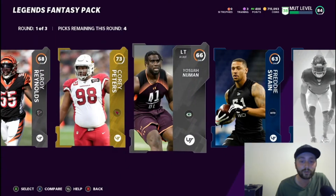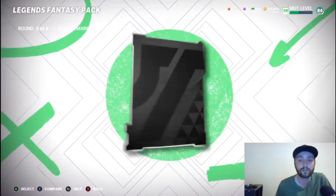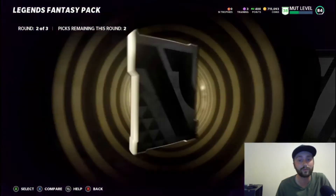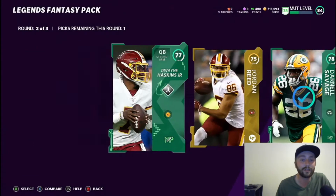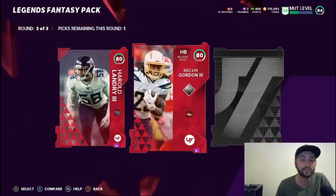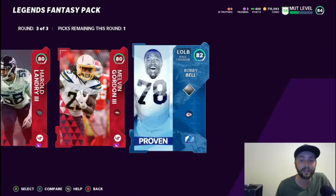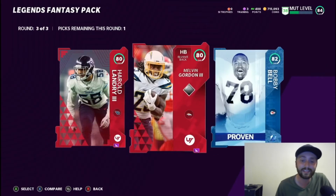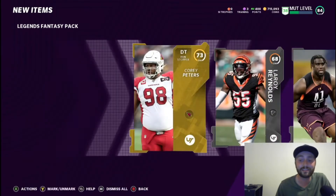Here we really didn't get anything. Haskins but it's high. That's two high ones - 80, 80, we're cooling down a little bit. And 82 Bobby Bell. Yeah, maybe we just got lucky at the start and this is how the packs normally are.